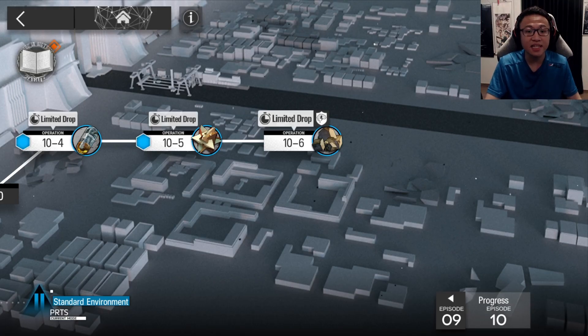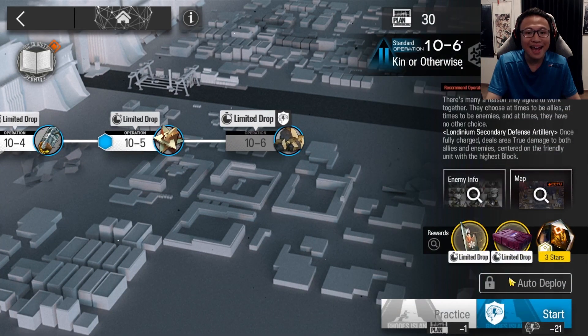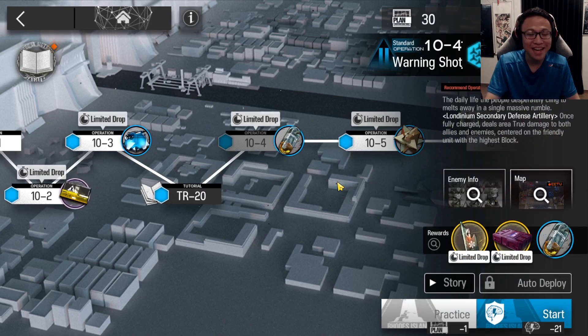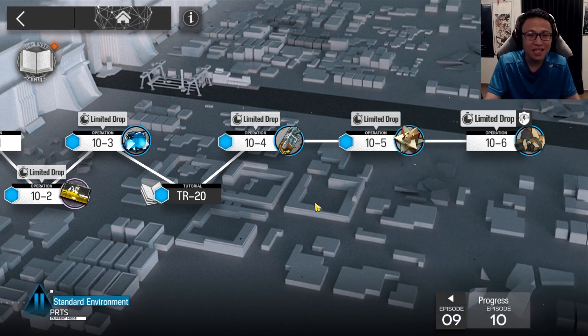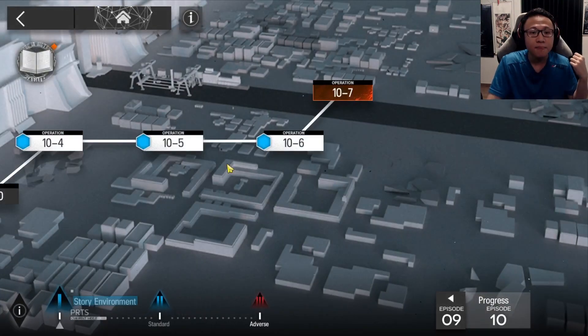Now let's explain some things you need to understand about Chapter 10. It is the first chapter that introduces three difficulty modes: story mode, standard environment, and adverse environment. These basically replace the idea of a normal mode and a challenge mode. The reason for introducing three difficulties is that Chapter 10's difficulty is really high — it starts recommending Elite 2 Level 1 operators by 10-4. But if you're a new player who wants to read the story, this is why they introduced the lower story difficulty.